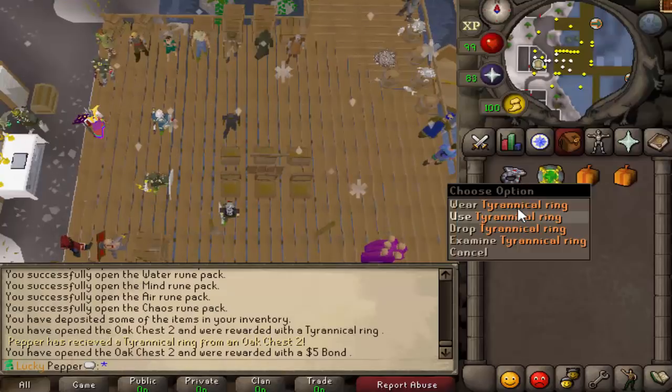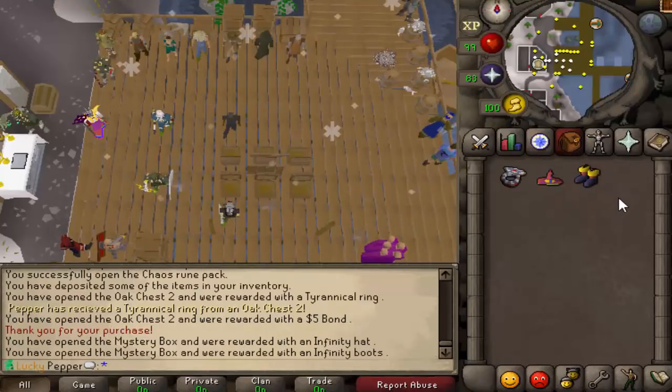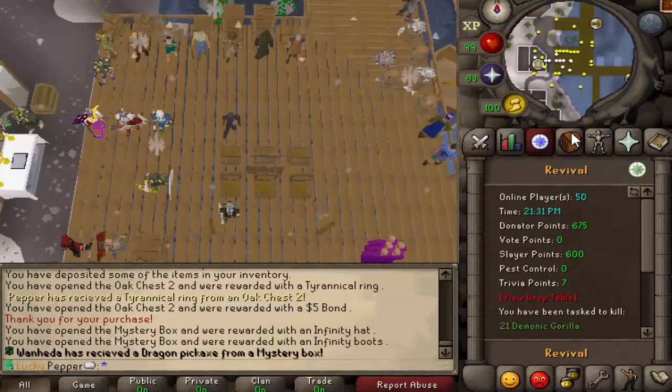I was like, shouldn't that tyrannical ring yell? That's awesome, that's actually really, really, really good. I really like that. Two mystery boxes — those are decent items for mystery boxes, I'll take those. So that puts us at $10 donated.